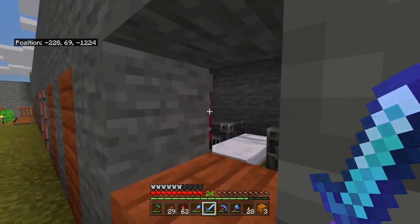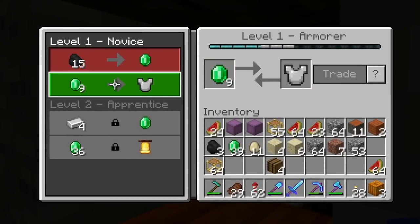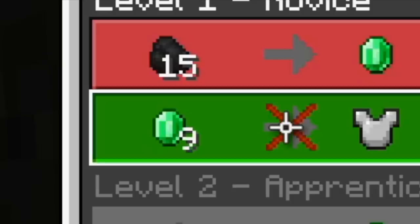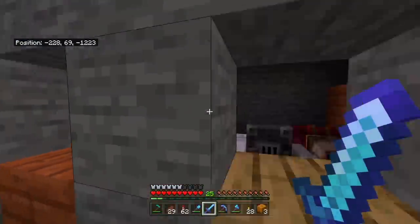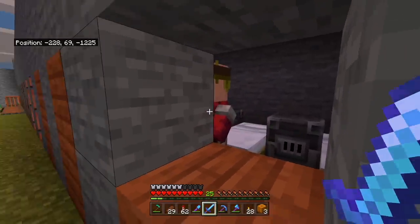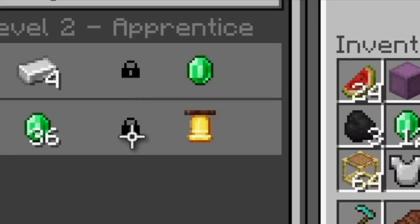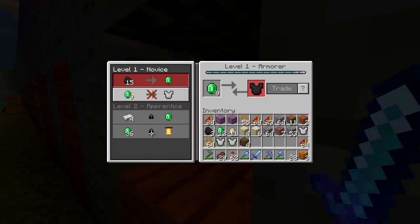Here's the deal — we need to circulate some money in the villager economy. Although we can sell them things, that's one of the ways to get things done, but the much better way is just to buy things off the villagers. It sucks having to spend nine emeralds, sure, but it's the easiest way to circulate money around the villager economy. So that's precisely what we'll do today, just to get the villagers up to a point where they can sell us not just iron chest plates but things like bells — that's their second level.